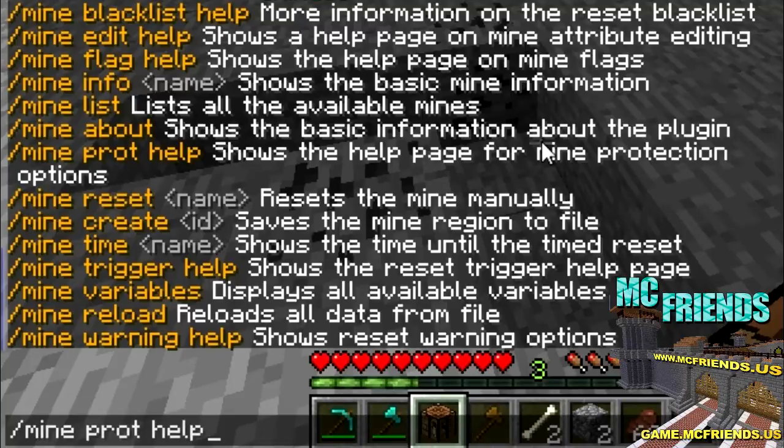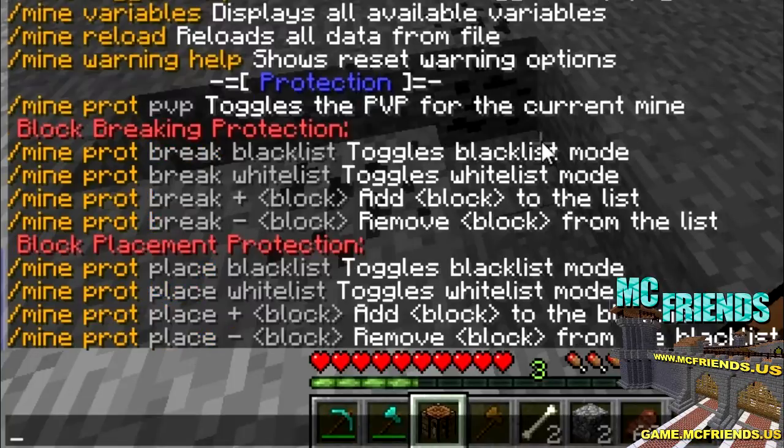So what you really want to do is go into mine protection help — that's where you want to find all this information. Go to mine protection help and you'll see the block placement protection section right here.